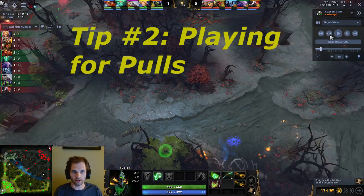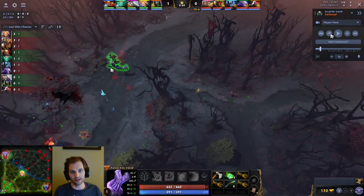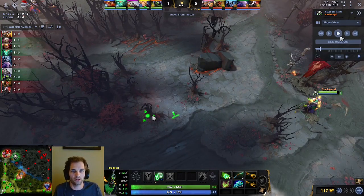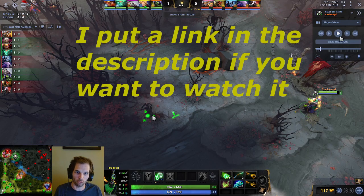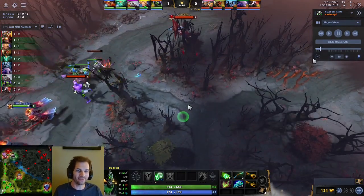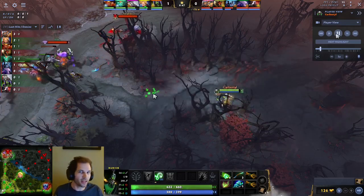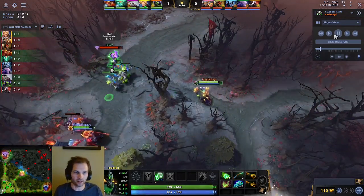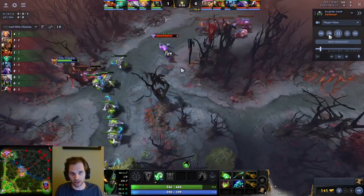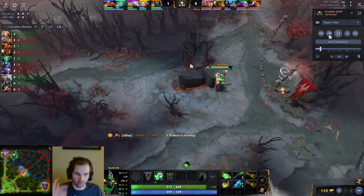Tip number two that I want to talk about is playing for pulls. It's kind of 101, but I'm 6k-7k and I still screw it up. I got a coaching replay analysis from BSJ — you can find it on his Discord. I was playing Marci at 7100 MMR and I just didn't play for pulls at all. It's something that even a 7k player can forget about when you're fighting and focused on the lane. I was being very cognizant of it in this game after getting that BSJ replay analysis done.